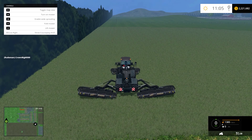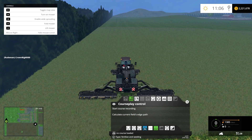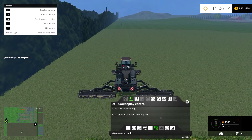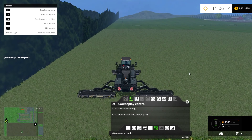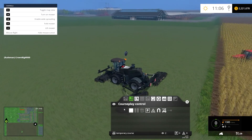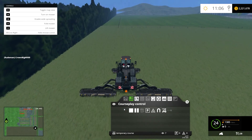I lower the equipment, then go to CoursePlay. I select field work — up and down, up and down, that's what I want to do. Normally I'd have CoursePlay generate the field, but I can't do that here with grass, so I'm going to do it myself. To do that, you start a course recording. I'm going to start in this corner right here and drive around where I assume the boundaries are for this field.